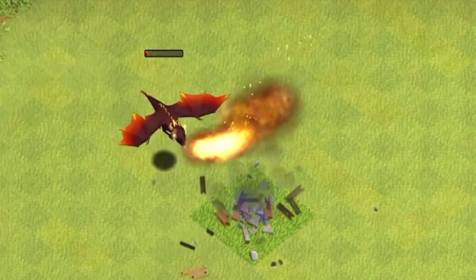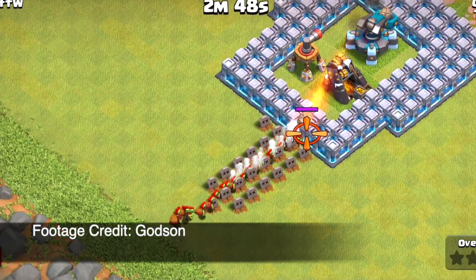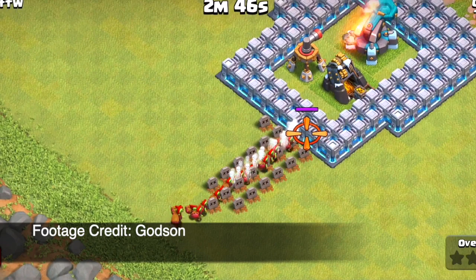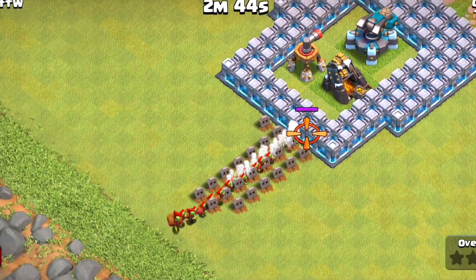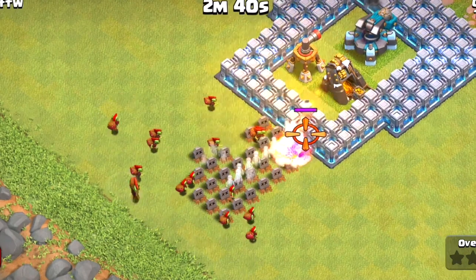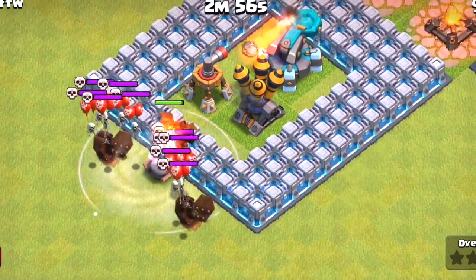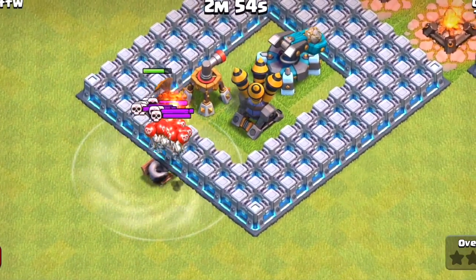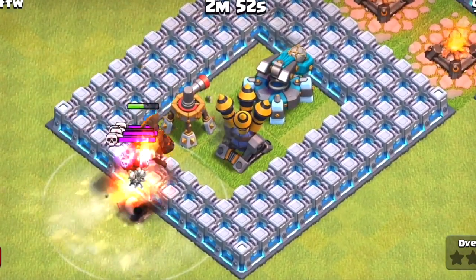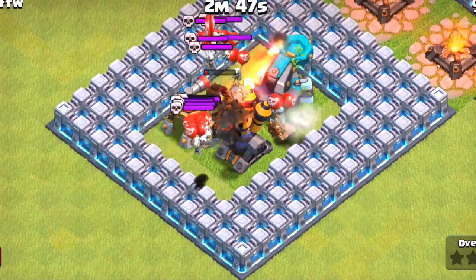You can get two Scattershots at Town Hall 13, and they will upgrade up to level 2 at the moment. This will certainly change the strategy at Town Hall 13 — we'll have to find out exactly how when the update releases. That was the official sneak peek for today.